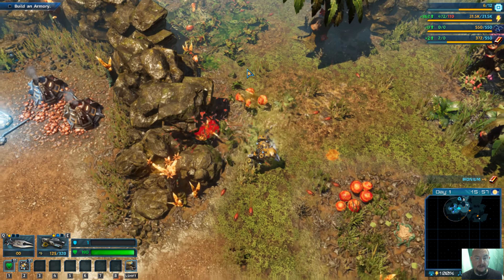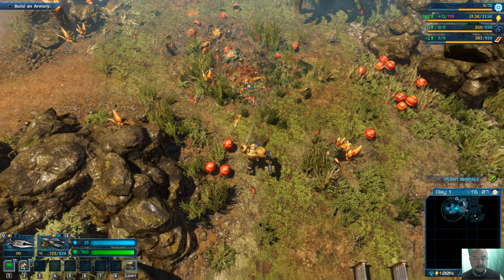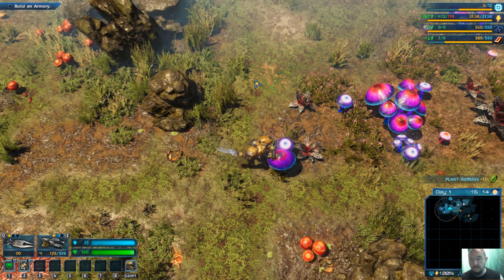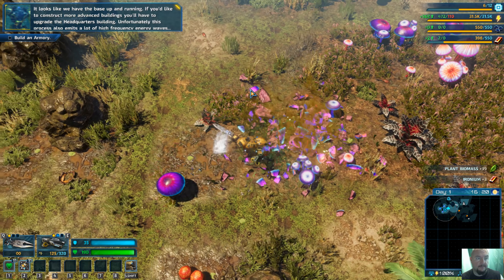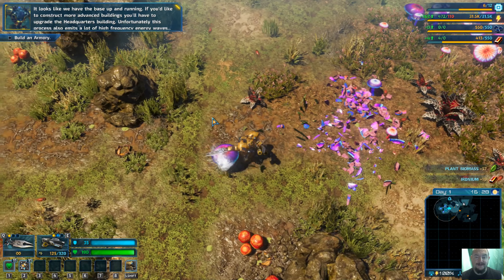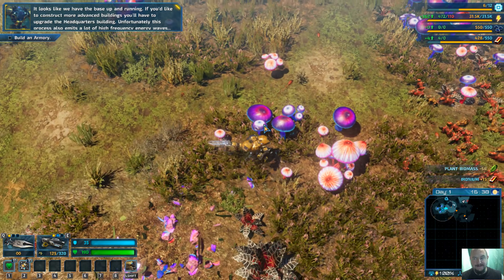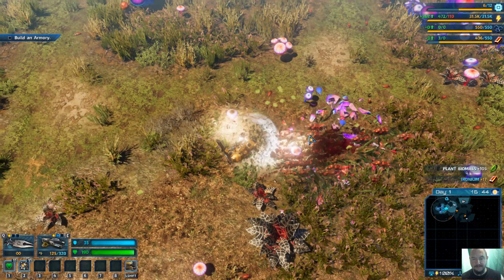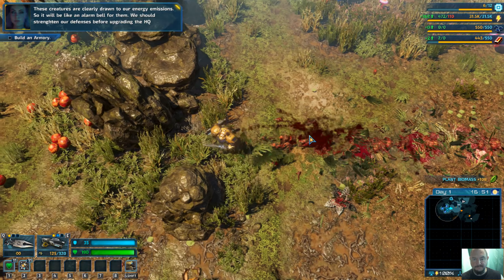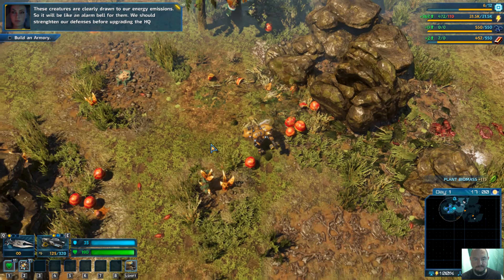There's been something wrong with my save, so I started up here again, which is a problem. It looks like you have the base running. If you'd like to construct more advanced buildings, you'll have to upgrade the headquarters building. Unfortunately, this process also emits a lot of high frequency energy. These creatures are clearly drawn to our energy emissions, so it will be like an alarm bell for them. We should strengthen our defenses before upgrading the HQ.